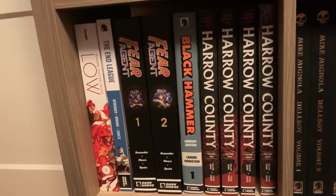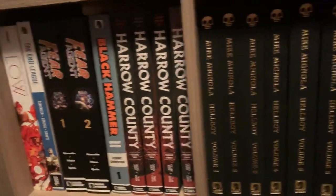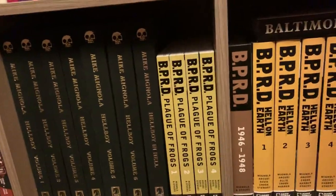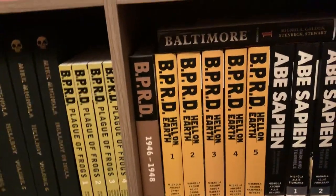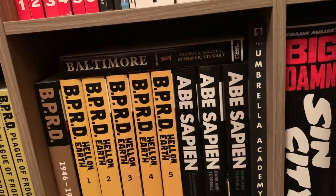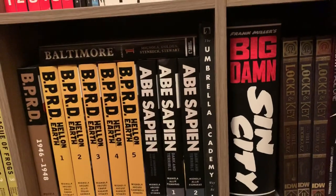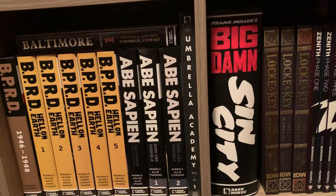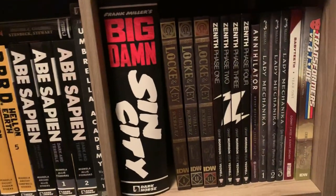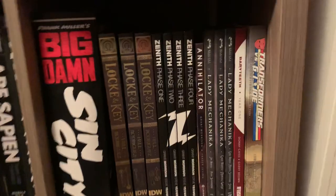Which then pivots into Dark Horse: Fear Agent, Black Hammer, Hero Squared, Hellboy Library Editions, BPRD stuff, Abe Sapien, Baltimore. The first Umbrella Academy Library Edition — part two is coming out soon. Just got Big Damn Sin City the other day — that book is huge. Lock and Key, Zenith, Annihilator, Lady Mechanica, and so on.